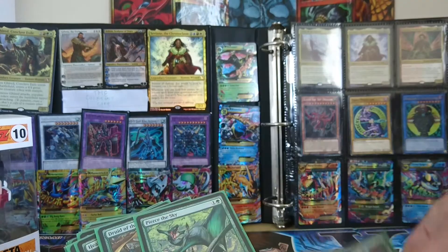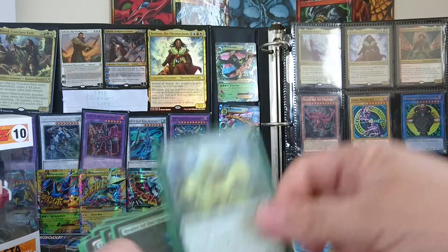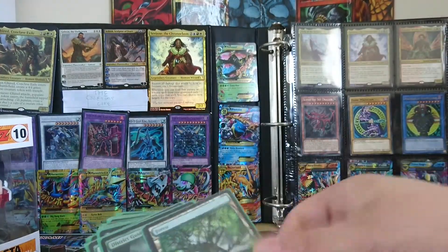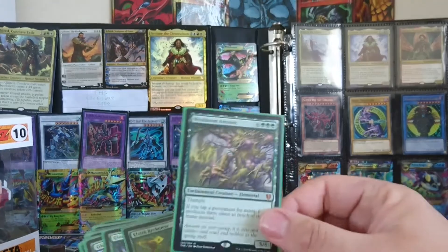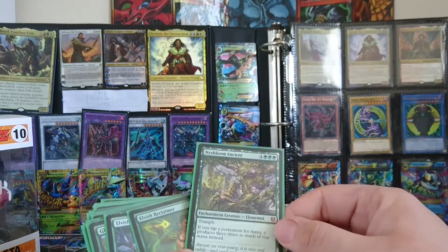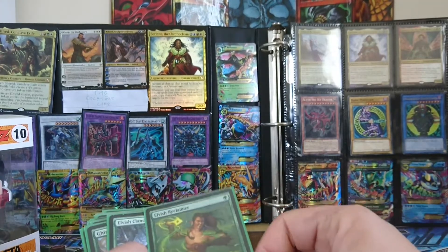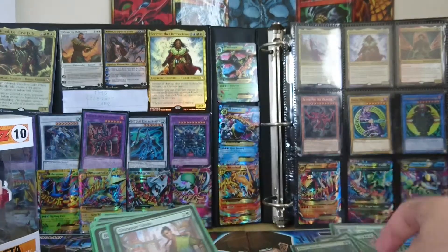Pause for Reflection, Pierce the Sky, Leafkin Druid, Healer of the Glade, Shaman Warrior, District Guide, another Lanowar Elf. Nissa, Bloom Ancient — one of the best cards I've used in ages. If you tap a permanent for mana it produces three times as much mana, so those mana dorks go from one to three. Elvish Reclaimer, Elvish Channeler.